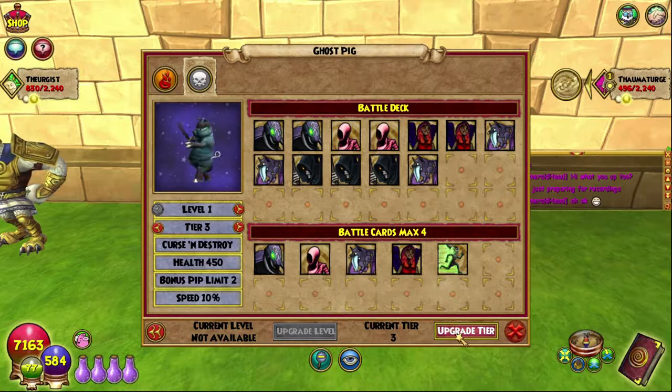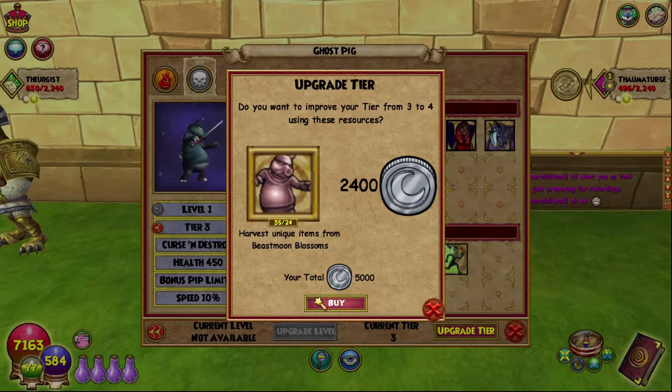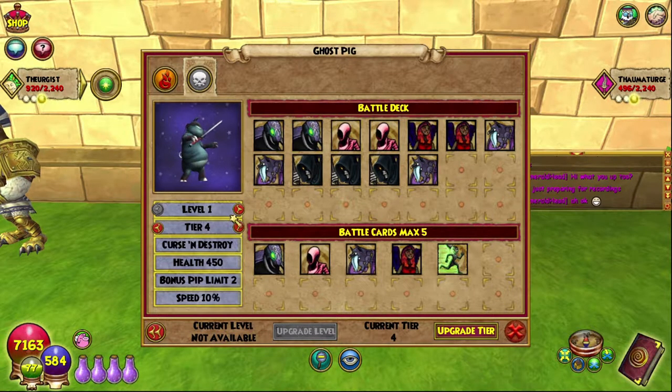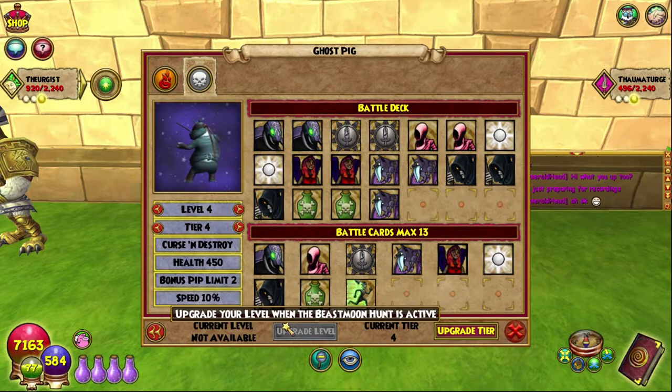We're also going to be upgrading the Death Ninja Pig, which is quite a bit of Lunari, but we now have Tier 4 which gives 5 max battle cards, and we'll also be at Level 4 as well.